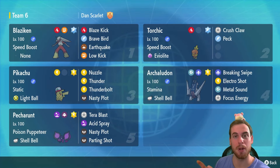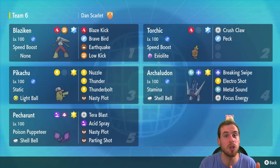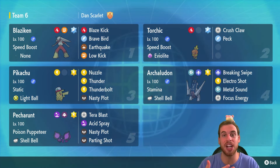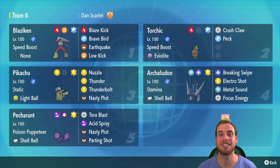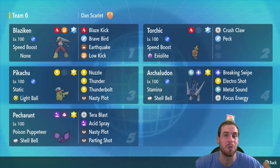Here's a high-level look at our Pecharunt build for soloing 7-Star Blaziken. Up top you'll see that 7-Star Blaziken, and next to it you'll see the Torchic that we defeated it with. Underneath the Torchic you'll see the bridge itself, Archaludon — in my opinion the best Pokémon against Blaziken in both solo and group raids. It really shines in group raids next to a Pokémon with the ability Drizzle or the move Rain Dance to set the rain weather condition, letting it use Electro Shot without a turn to charge up. Next to the bridge is Ash's Pikachu, which I used to take down 7-Star Blaziken in almost one hit.